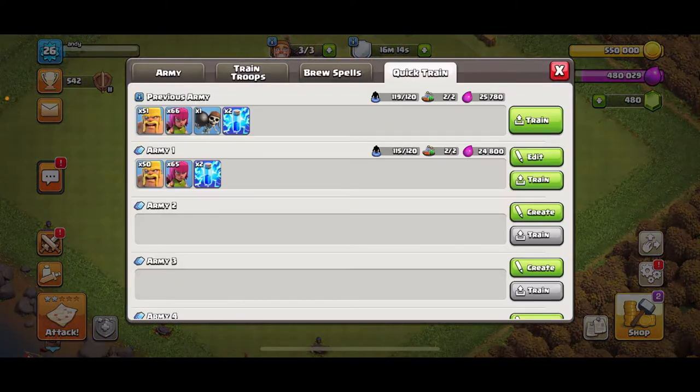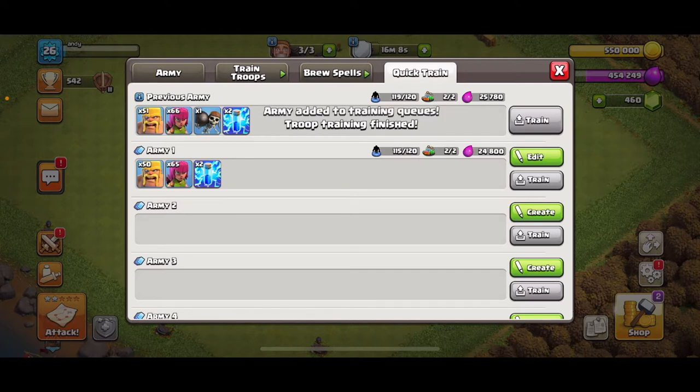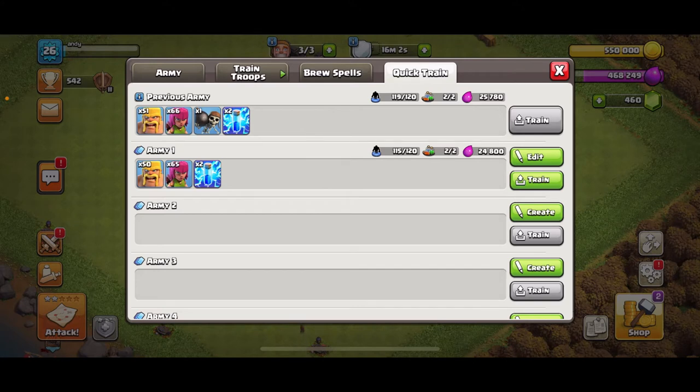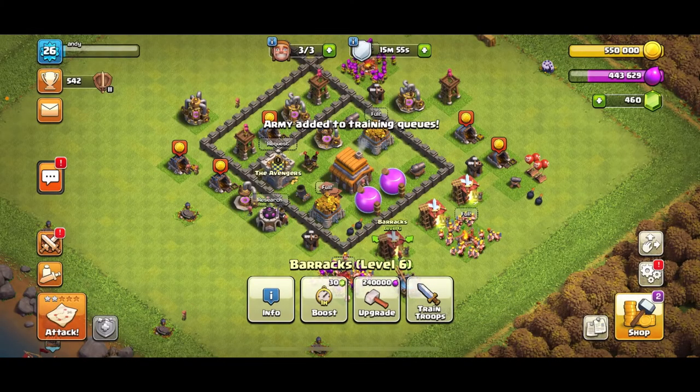First, let me get my troops ready to train. I'm putting another army, another army for training. Why is it not letting me train? Oh okay, I get it now. Now let's go to quick training and put some more to train.